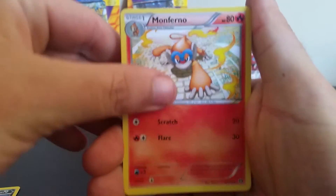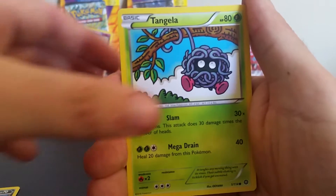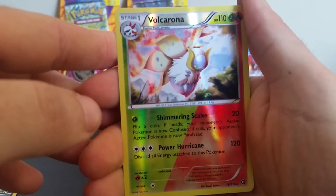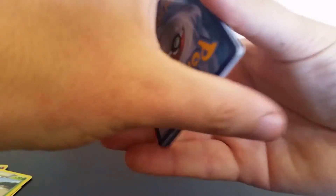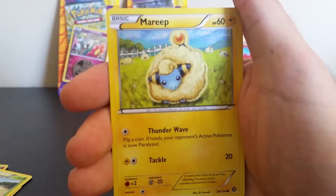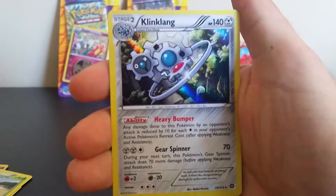We got Munferno, Anareth, Nidorino, Oshoat, another Crogonk, Tangle, BB Dino, BB Chimchar. Oh that's nice — a Reverse Dual Tape Fall, Cornea, and a Jumpluff. In the rare is a Hollow Clink Clang. Pretty nice.